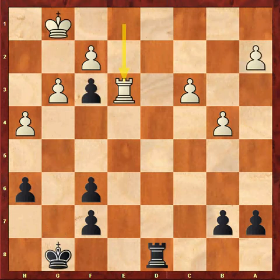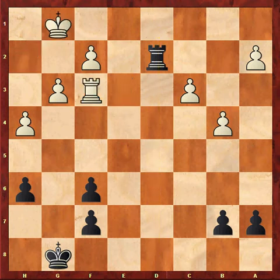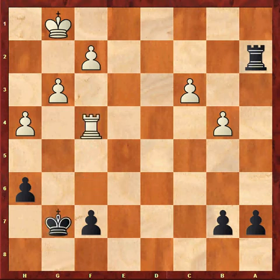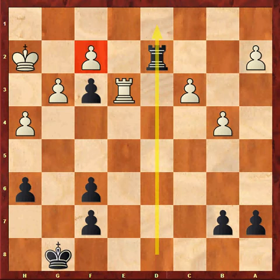Instead, I played Rd2. Now my opponent played the crazy Kh2. Rxf3 is much better: Rxa2, Rxf6, Kg7, Rf4 and White has a clear advantage. So my opponent played Kh2, leaving the f-pawn en prise. I think he was expecting Rd1 check and had pre-moved this move.